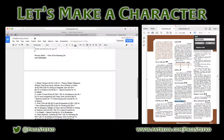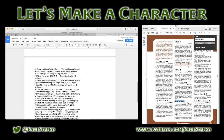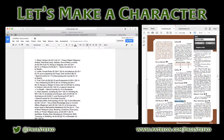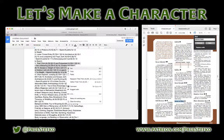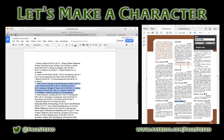Then it says to pick one of the following 24-point packages. I'm going to go with the Thief package, because that ties into the Craftiness talent that I took earlier.